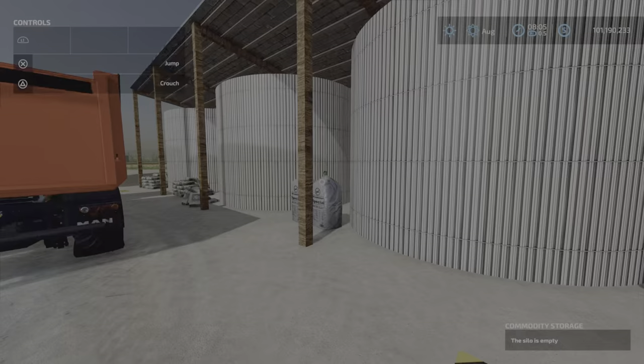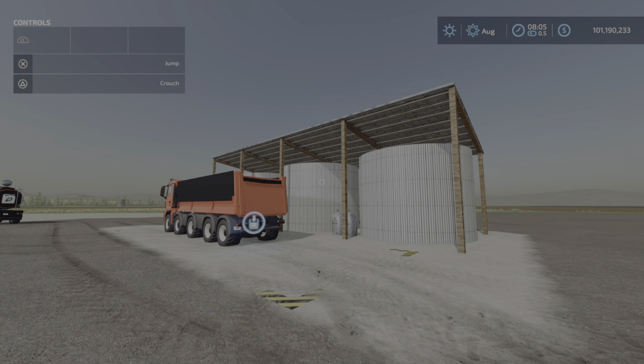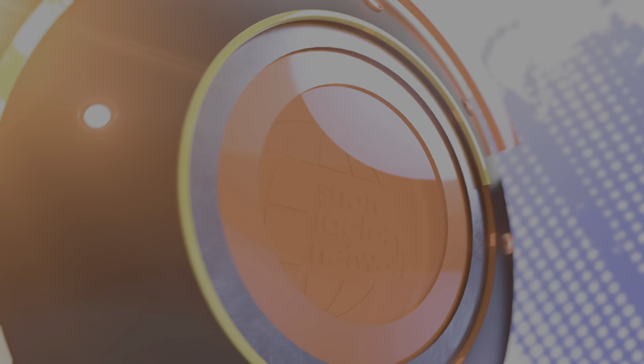If you want something specific for those types of commodities, this is not a store where you can buy stuff — it's strictly a silo. And there you have it, that's the Commodity Storage by Missy B Modding, 1.47 megabytes to download and six slots on console. I'm Loony Farm Guy — remember, it's only a game, so till next time, come on for now.